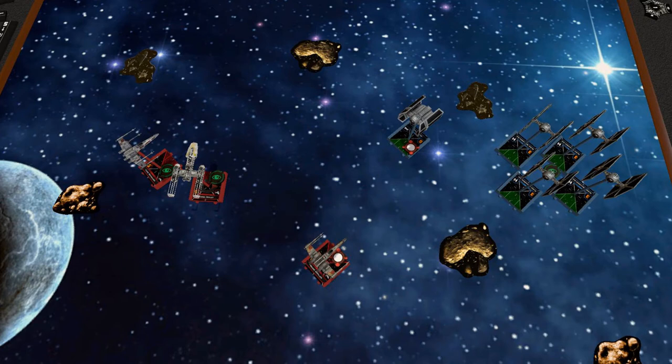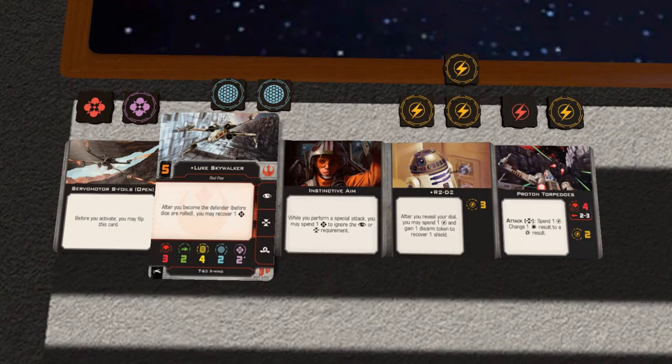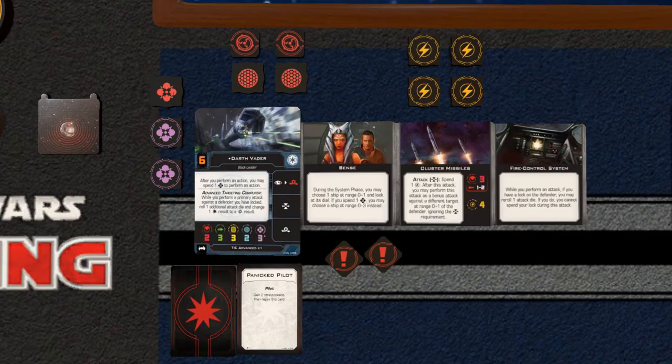Luke turns wide toward his father, almost hitting Nora. Vader and Wedge have locked onto one another, and they fire! The Rebels concentrate everything on Vader while the Imperials concentrate all of their fire on Wedge. Luke uses a proton torpedo in the attack, and Vader is severely damaged — he's lost all of his shields and gets a critical, which is a panicked pilot. Nora got him with the ion cannon. Vader could have used his force points to turn focuses into dodges, but he didn't roll any focuses in those attacks. It was either a straight up dodge or nothing.